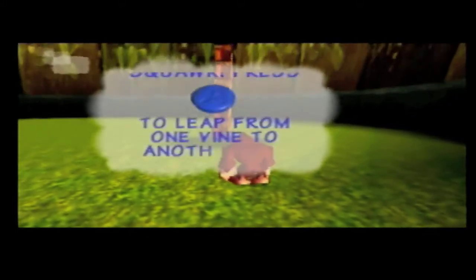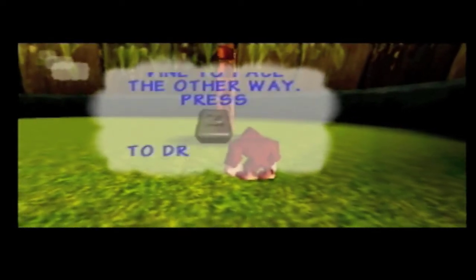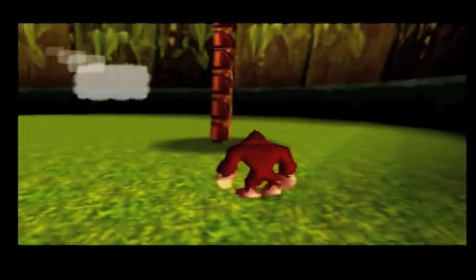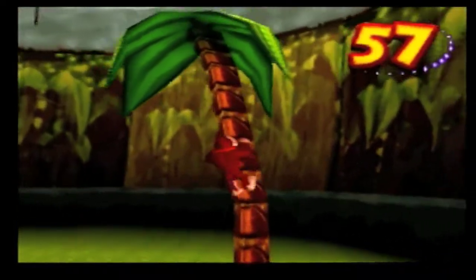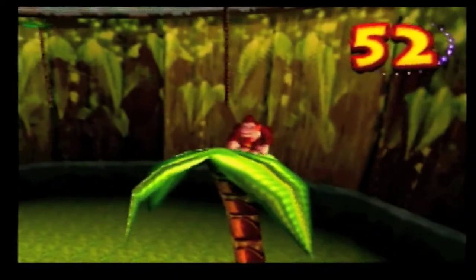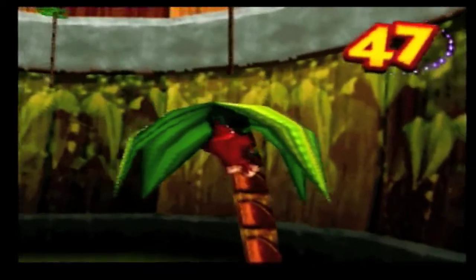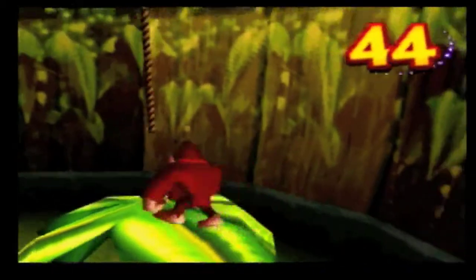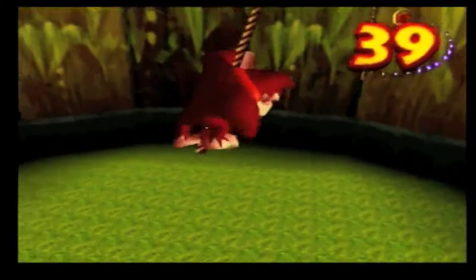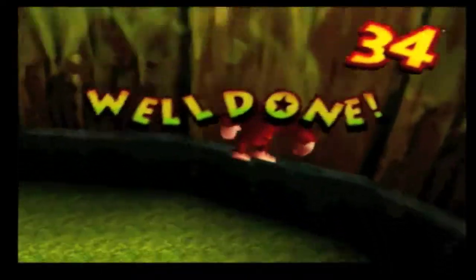"Press A to leap from one vine to another. R and holding the vine to face the other way. Press Z to drop from a vine. Now go and collect the coin at the end." Nice. There we go. Too easy.